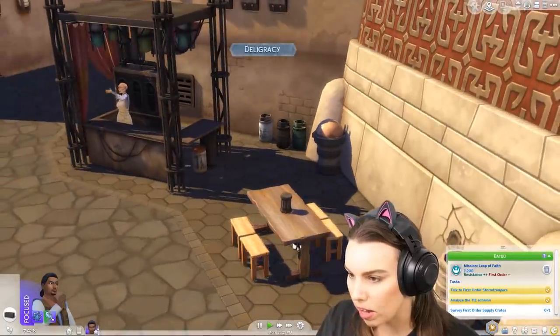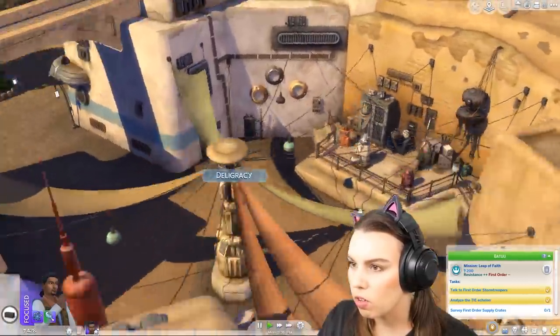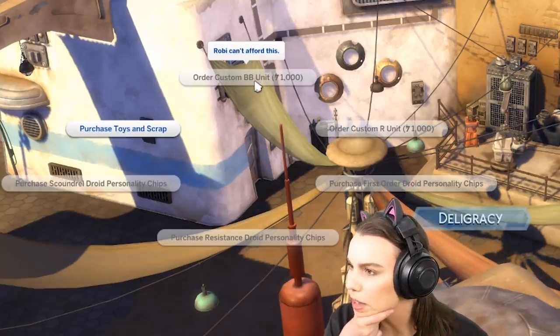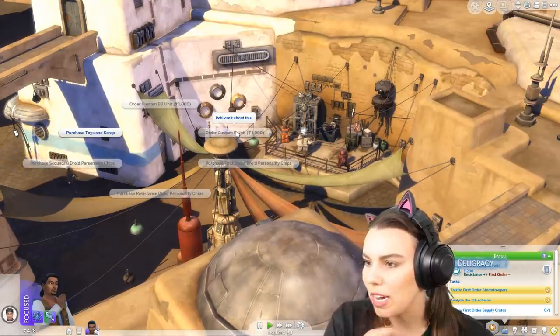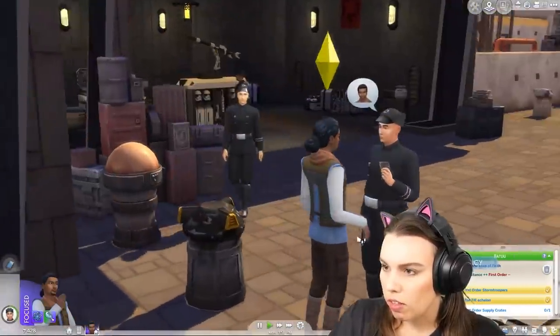These are some nice build items. There's a bit of food and drink if you don't want to go into the full cantina. Oh here we go — order custom BB unit! So these must be the actual droids that you buy. We need to save up 1,000 bitsies. Uh oh — is this guy angry at me?